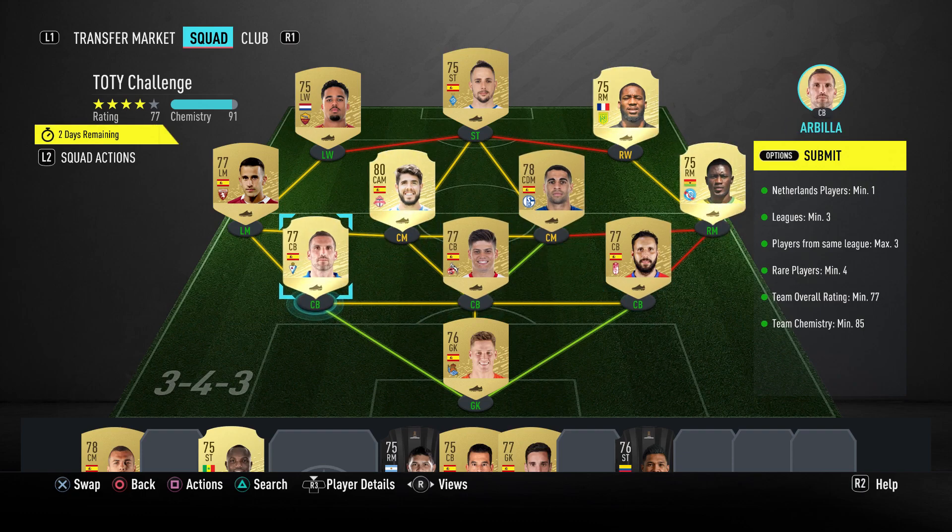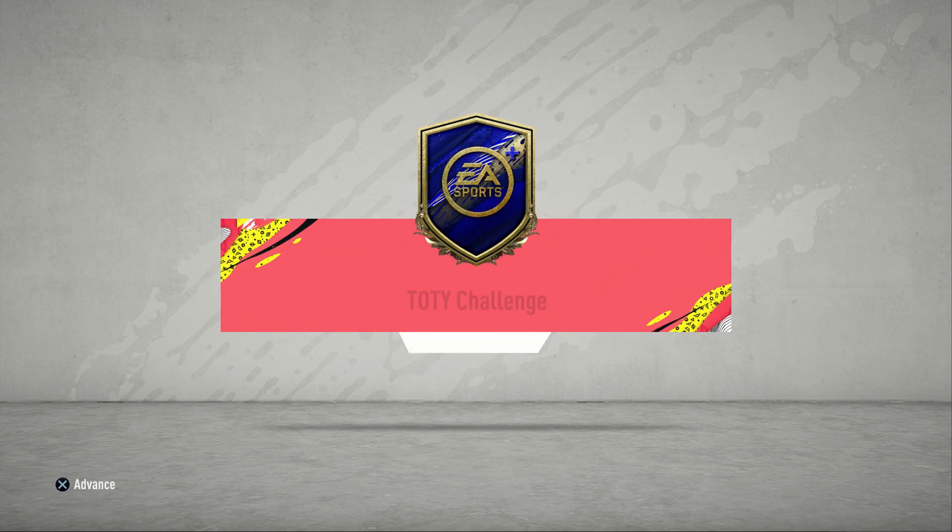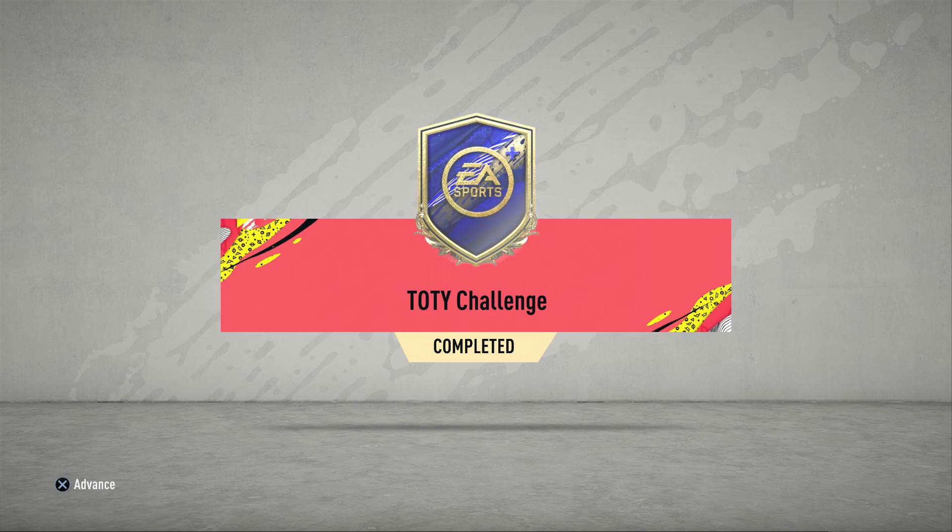Mine are all on loyalty so this might not work for you. I'd recommend putting this into a concept squad first — if it works, it works; if not, don't buy the players. Change this guy to a French player if needed. Anyway, I'm just here to show you what you could get from the Team of the Year challenge.